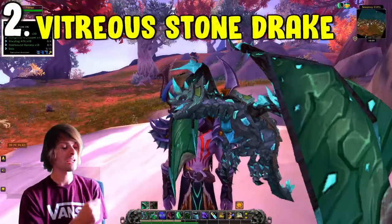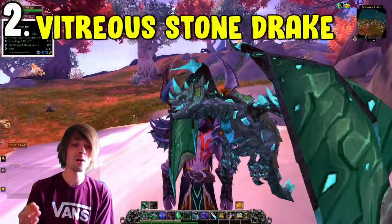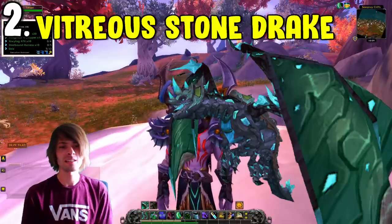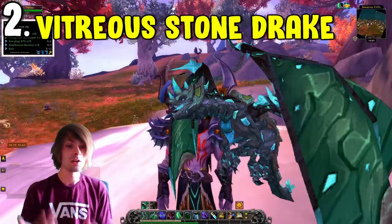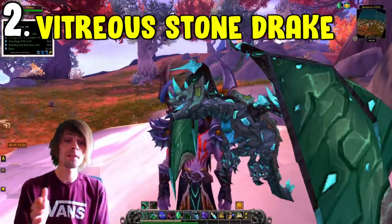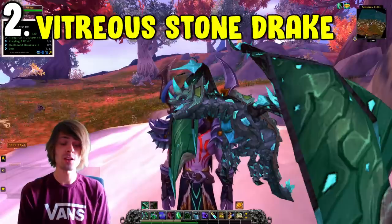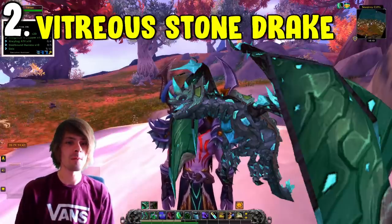Coming in at number two we have the Reins of the Vitreous Stone Drake. This one comes from Slabhide in the Stone Core. You can set this to normal mode — you can do it on heroic, but that will lock you for the day. On normal mode you can run it endlessly. The mount drops from Slabhide at a 0.8% drop chance, similar to the Baron Rivendare mount, but it's a lot easier to farm up endlessly.